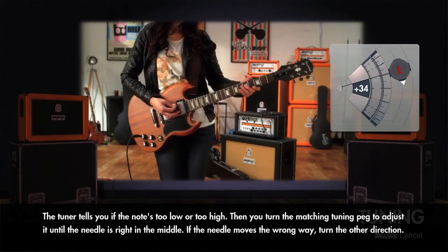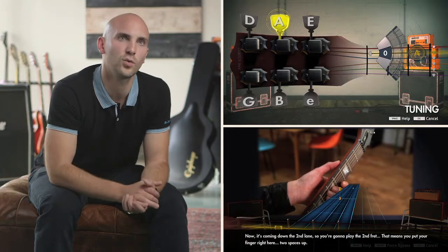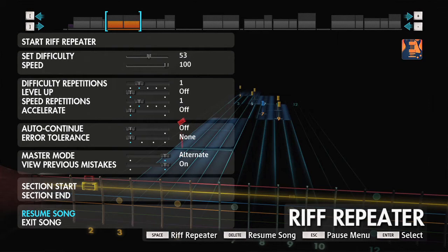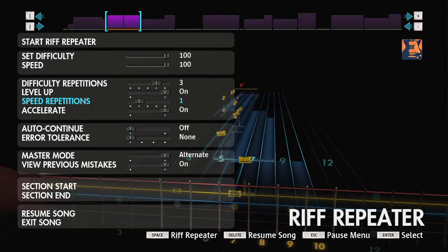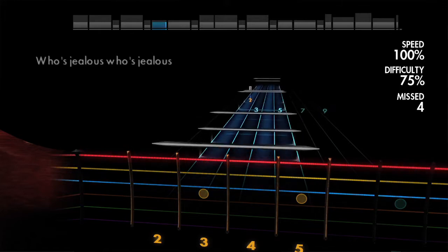This is your learning software that you control — learn or play the way you want to play it. We allow you to instantly access Riff Repeater, which is now fully customizable. This means you can set the difficulty you want of any section of any song, whenever you want. We're even showing you what notes you missed, so you can figure out where you went wrong.